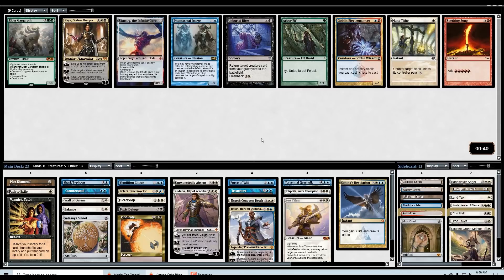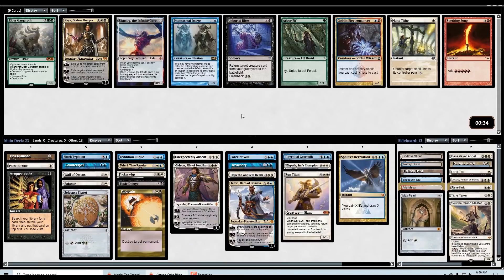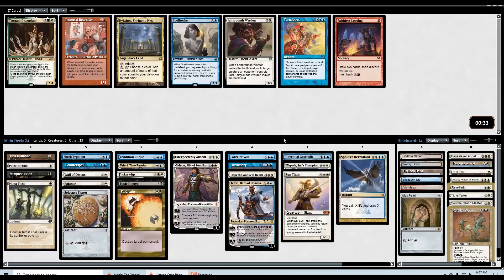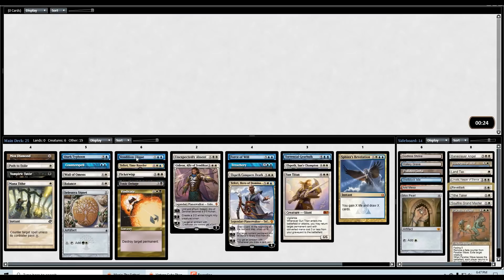Mana Tithe, Phantasmal Image, Ulamog, Kaya, Anguished Unmaking, Burial Rites — I kind of want to take the Mana Tithe here just for some more gotcha potential. The Image is a great card, but I want some more counters. Let's take the Tithe. Sideboard Parallax Wave over Repeal seems good. We could even take Spell Seeker now — Spell Seeker gets Balance, Counterspell, Tutor, Path. Spell Seeker is more than worth it here, easy play.